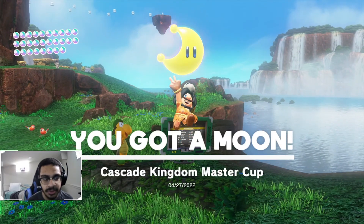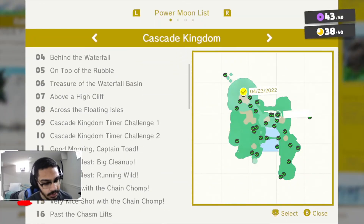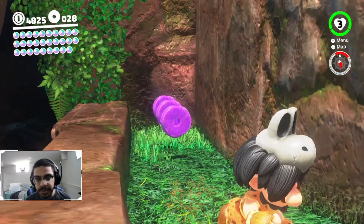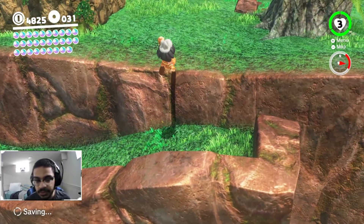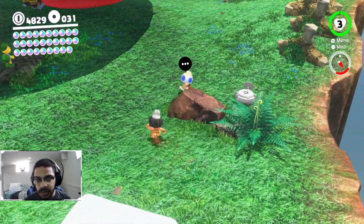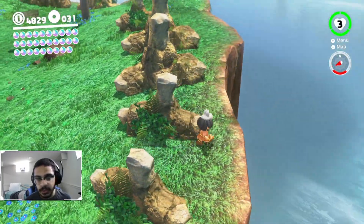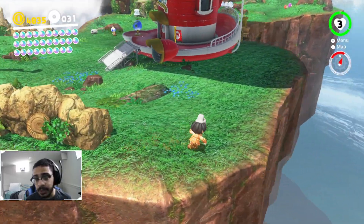That was pretty easy - we got that moon. Well, not the last one - there's still two more to get. Let's see the power moon list. We got all the moon rock ones. Now I just need to find all the regional coins - I don't know where the others would be. We need four more. I wish Hint Toad would give hints for regional coins, but it's only for power moons.